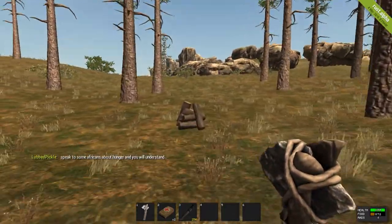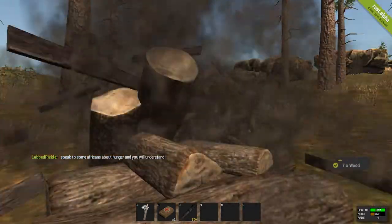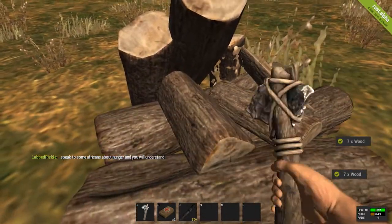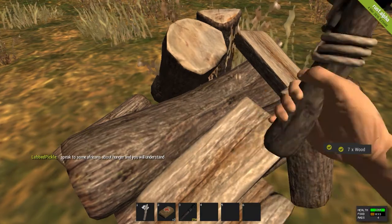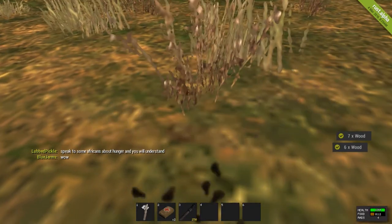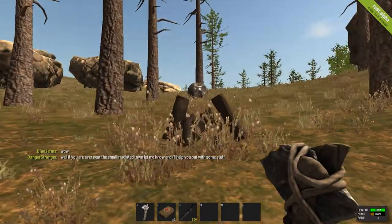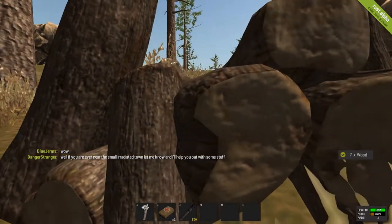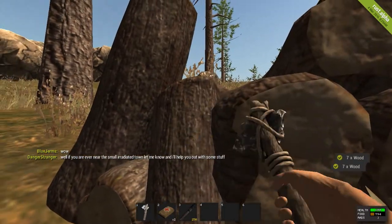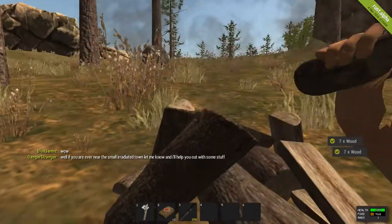If you hear that ticking and you're naked, don't go into it usually. That signals you're in a radiation area, which tends to spawn rare loot — guns, armor, whatever you want. Once you get to 500 rads shown in the bottom right-hand corner, you start to take damage until you get back below 500 rads.